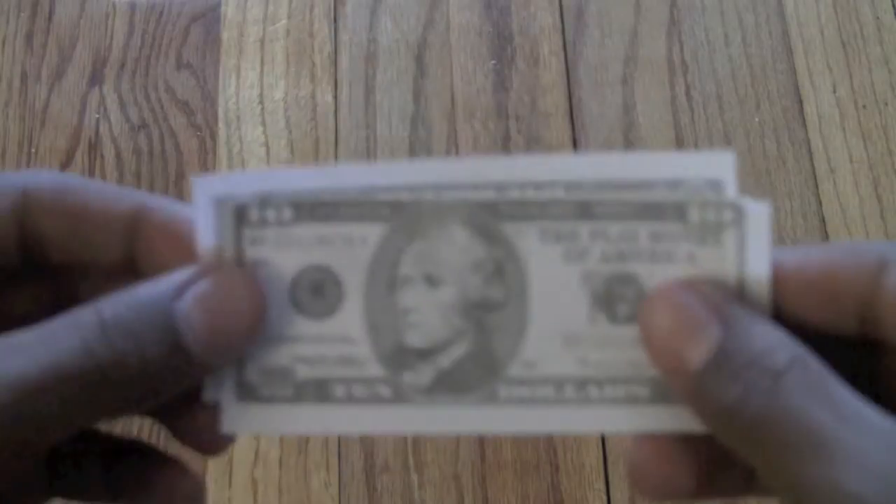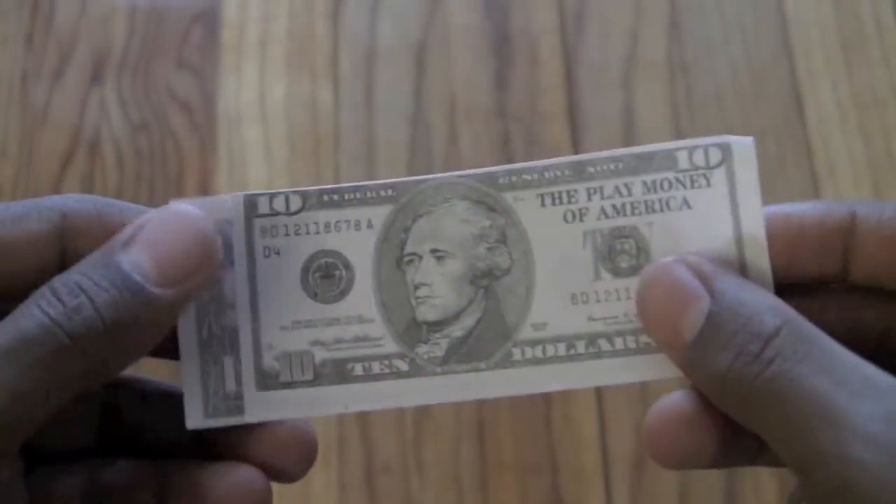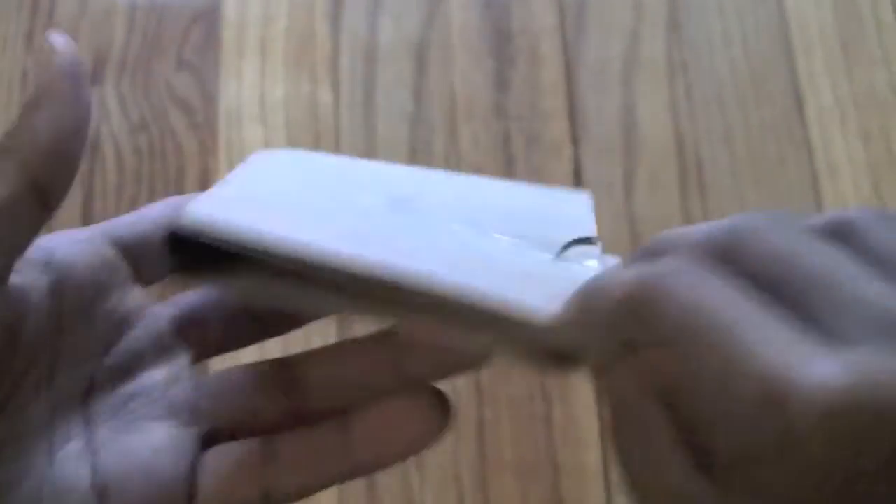Hey guys, it's Isaac here, and I know it's been a while, but I'm back. Today I'm going to be opening a Univiset Colossal Pack, which is $11 in my IPGS fake money, and I kept it in this bag here.